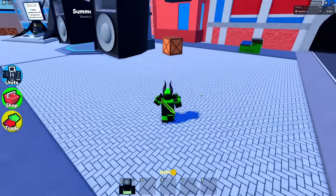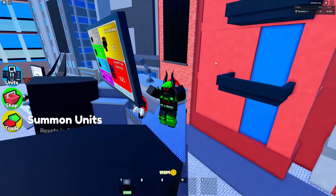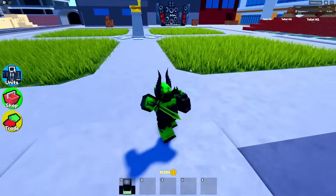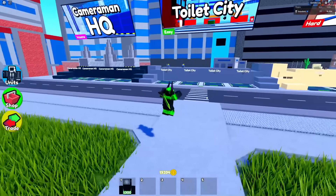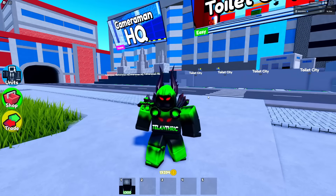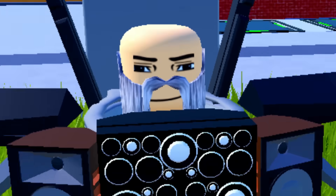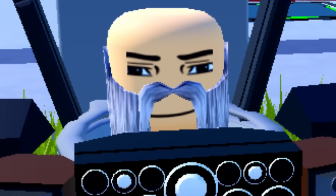We're gonna actually have some new units in this update, but I'm not gonna show them yet — it's going to be completely a surprise. Another hint is that the way they work is different from all other units right now. It's kinda a whole new type of unit — not a new rarity, but you know how there are normal units and then AOE units? Well, these are pretty interesting. Also, while editing the video I decided — why not give the Scientist a beard? So now look at him! He's got a beard and a mustache, which makes sense because he's probably older than all the other toilets.